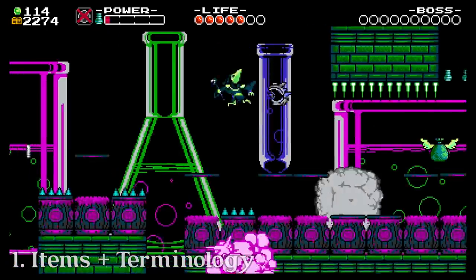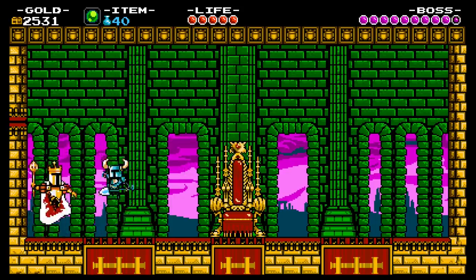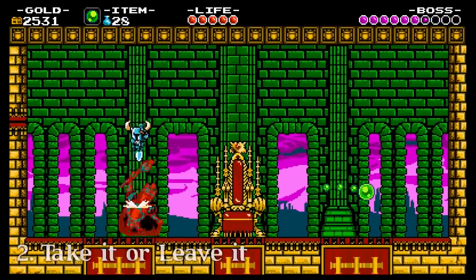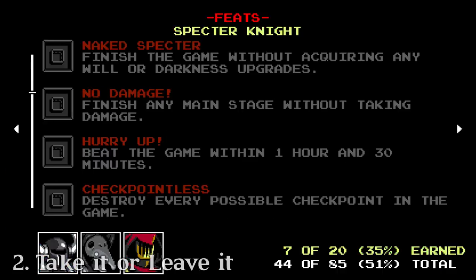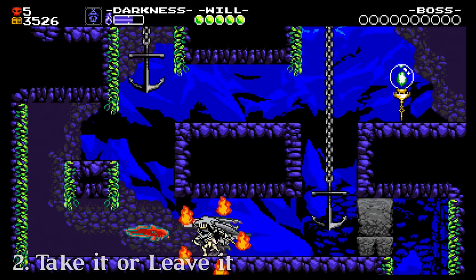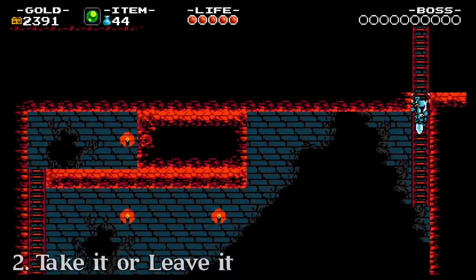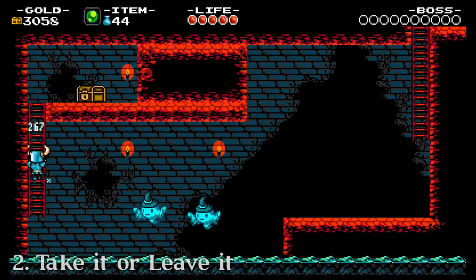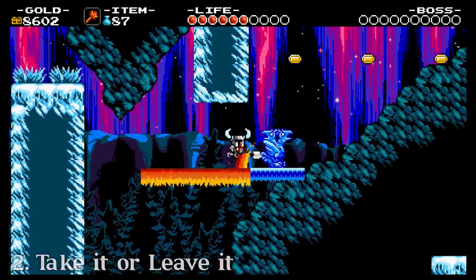So what exactly is my beef with items? Well, it's a bit complicated, but the best thing to start with is the fact that items are 100% optional. Shovel and Plague Knight even have feats for beating the game without items, though Specter Knight strangely doesn't. Maybe they thought Specter Knight without his curios was just too easy to warrant a feat. Regardless, a lot of my complaints stem from the fact that items are optional — though this optionality itself is not a problem. It's impressive that a game with this much depth can be completed without requiring any changes to the player's basic moveset.